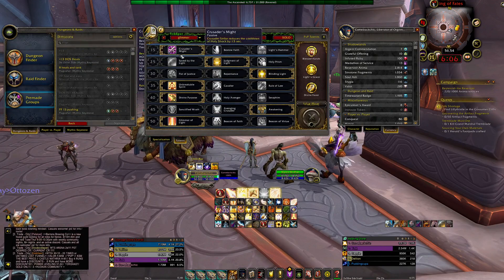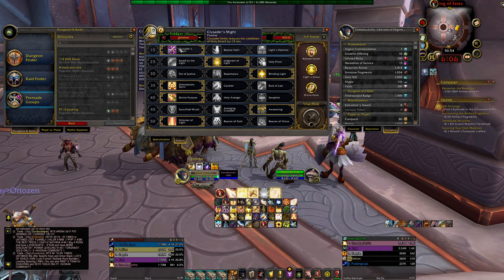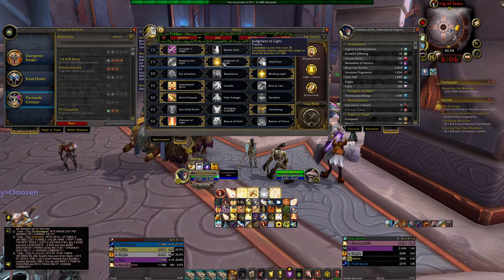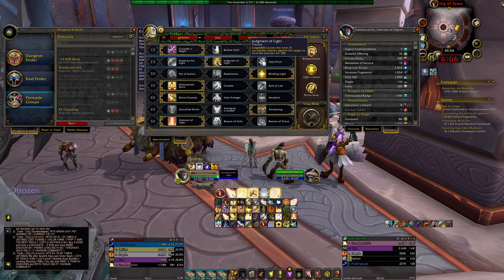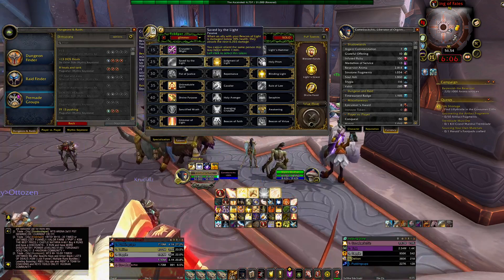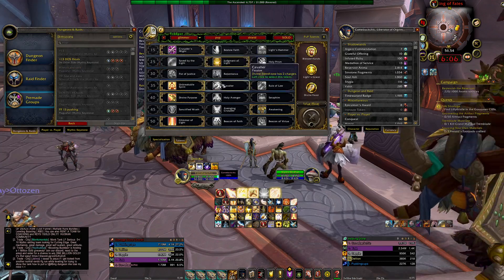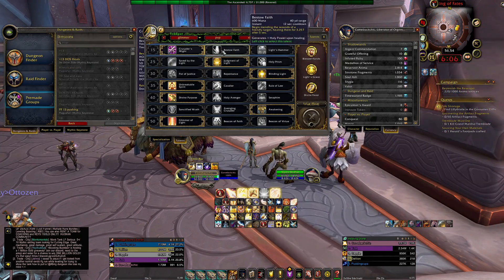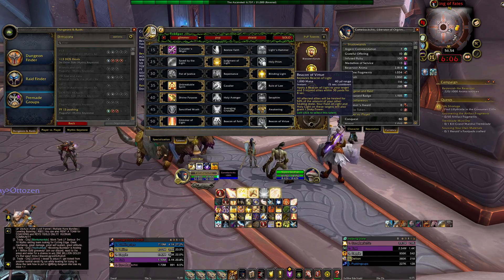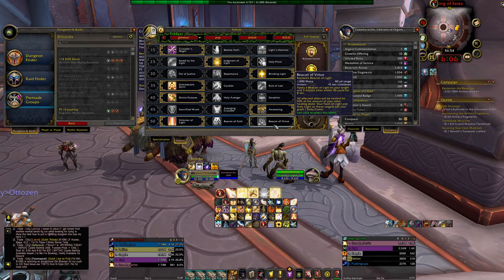The basic build you want to run for any Mythic Plus or raid environment: you want to go Crusader's Might — it gives a DPS increase with your Holy Shock, you can use it to heal or to DPS. Judgment of Light is basically a free heal, one less button you have to press. If you use Bestow of Fate, then you want to go with Savior of Light and Beacon of Virtue — you want to use those three talents together because they all synchronize. If you use Beacon of Fate and pop Beacon of Virtue when it expires, it heals the tank and the other two targets it's on.